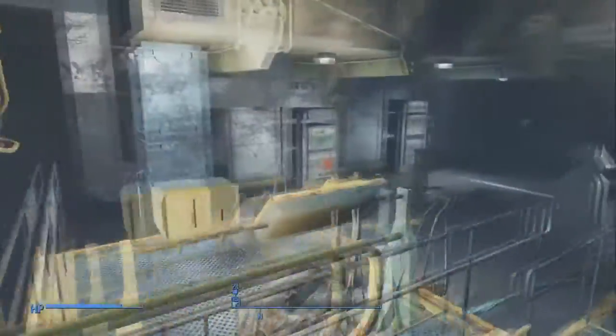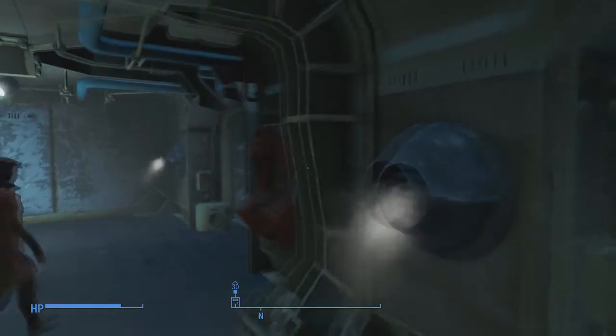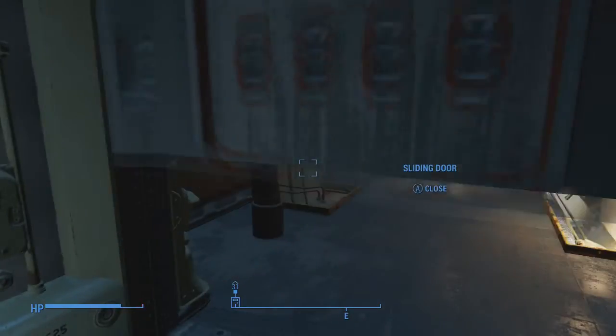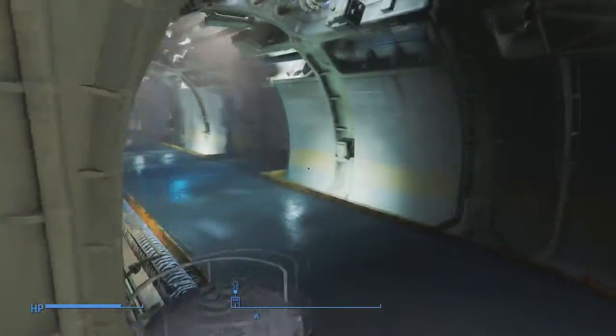Now I'm just going to show you a brief walkthrough to where it is from the start of the vault. It's not in the right door, it's in the left door. Just follow the simple path down, you go into the research room, and it's there behind the master lock.